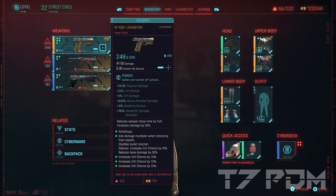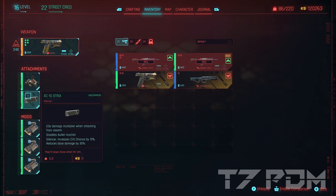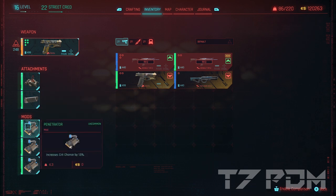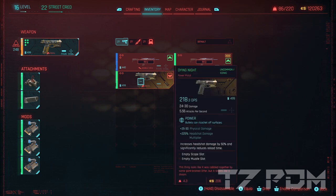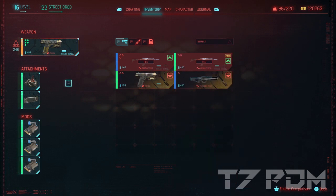I didn't use the Dying Knight because it has no mod slot, but the Lexington has a lot of them. I equipped it with a Kanotsugu Optics and XC Strix Silencer — the best silencer in the game, giving a flat 10% crit chance bonus — then added three Penetrator mods. When comparing to the Dying Knight, there is simply no option to add additional Penetrator mods. The Dying Knight has a crazy headshot bonus, but with Short Circuit we get much more damage, so the Legendary Lexington was the way to go.